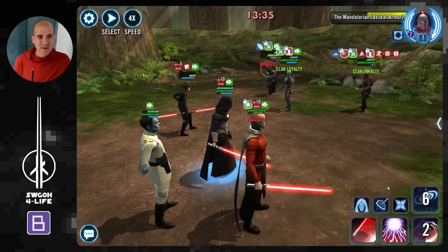With the undersized feat out of the way, let's look at how I approached the Offense Up feat. There are probably many ways to do this, but I decided to go with Bastila's lead. Her leadership gives us Protection Up, which gives us more survivability so we can survive all those hits. Most importantly, Jedi allies gain 15% turn meter at the start of the battle, which allows me to outrun a very fast Maul. Her unique is also pretty good — at the start of her turn she grants Battle Meditation to Jedi allies, giving them 70% counter chance, which helps with damage.